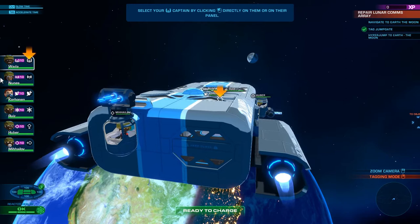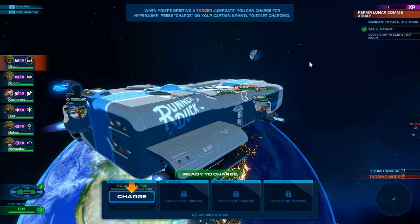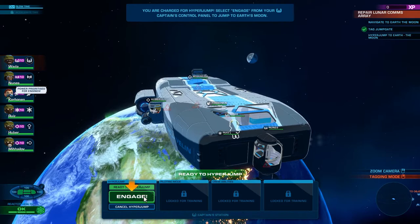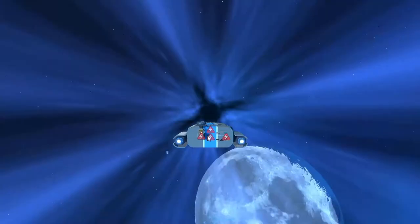Select your captain by clicking on them or their panel. When you're orbiting a tagged jump gate, you can charge for hyperspeed — press charge on your captain's panel. Okay, so I'm going to charge. Charging for hyper jump. Now we can engage. We're charged for hyper jump — select engage. We have engaged, and it looks like our other things are out of power. Earth... the moon. So that was a quick jump to the moon.